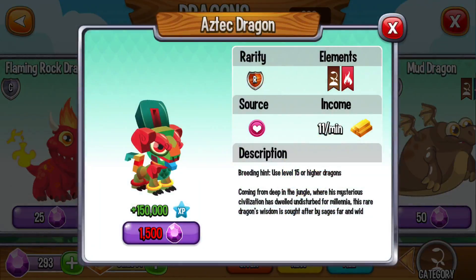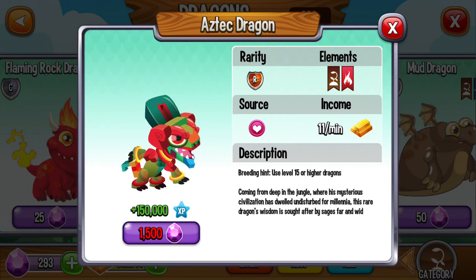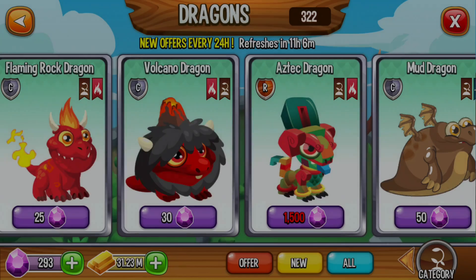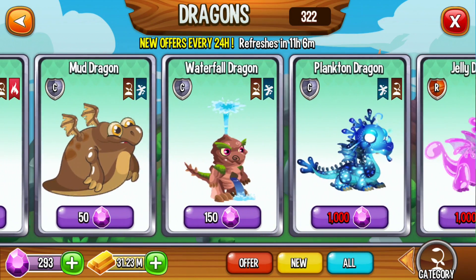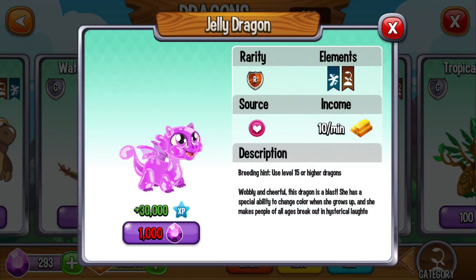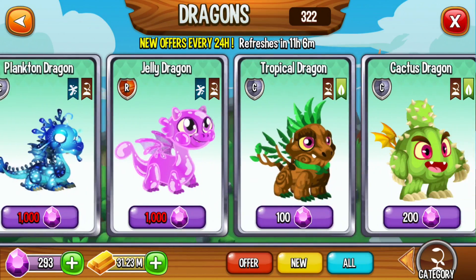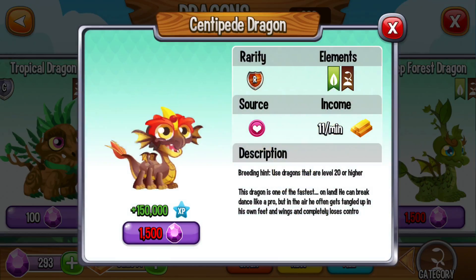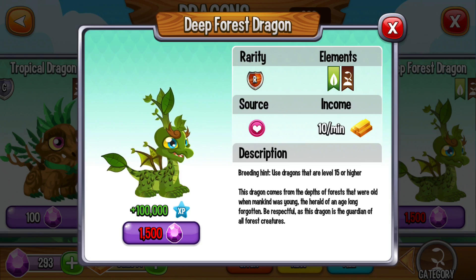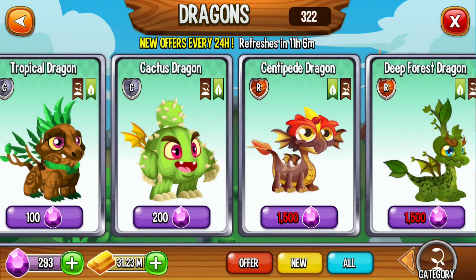This is an exclusive dragon. You see breeding here — use level 15 or higher to get it. This is a level 10 exclusive — Plankton. This is a level 15 exclusive. This is a level 20 exclusive. This is a level 15 exclusive before us.